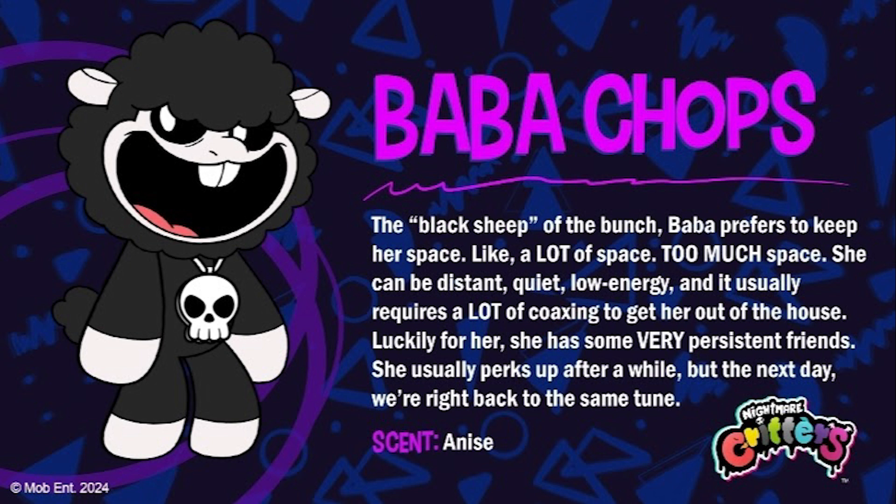I'm not really sure what the main difference is between the Nightmare Critters and the Smiling Critters, but we'll probably find out sometime in Chapter 4 — it'll probably explain why they're called Nightmare Critters. Another thing I noticed is that Baba Chops is wearing a skull necklace around her neck, which is very interesting. For the Smiling Critters, their necklaces kind of match their personalities, so the skull might have to do with enjoying killing. In Chapter 4 there'll probably be an explanation on why these characters are significantly different from the Smiling Critters.